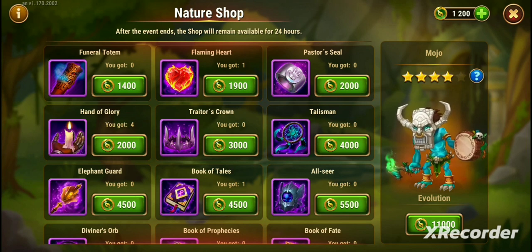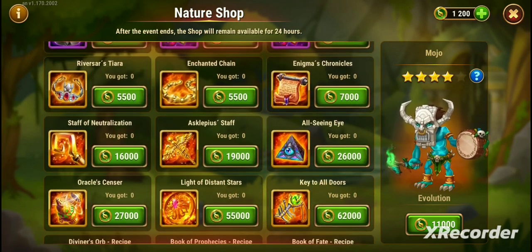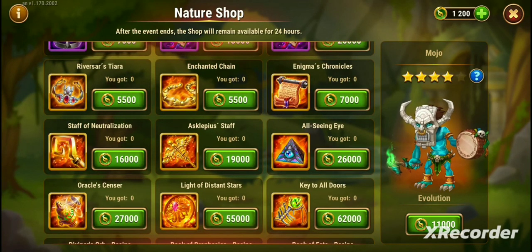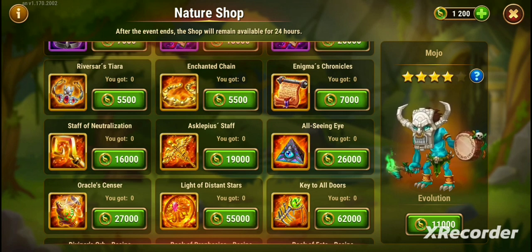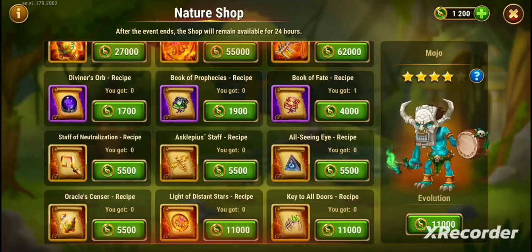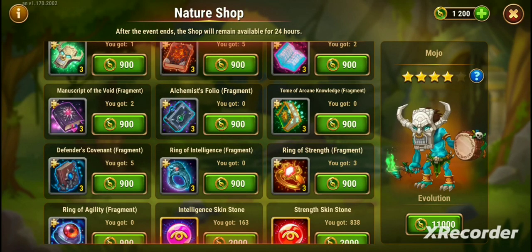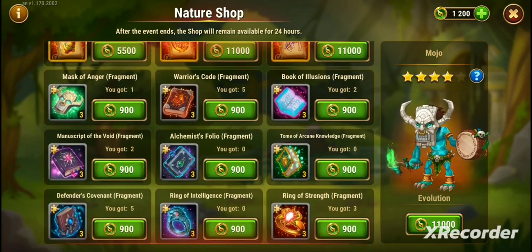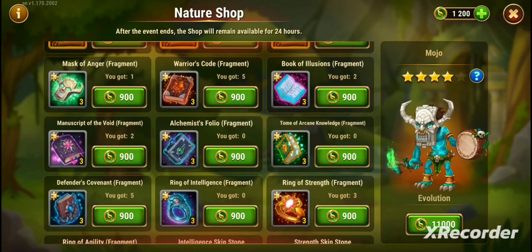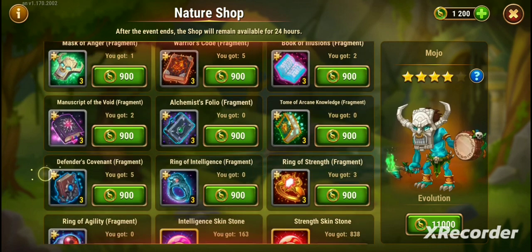I do think all the orange items are good buys if you're just doing tasks and can upgrade this way, because these items require a lot of energy to farm normally — so this might be a more effective way to get them. For example, the Book of Prophecies is 1,900 Nature Coins. I have Valkyrie's Favor, so I get coins often and buy artifacts. Looking at Mojo's artifact — the Mask of Anger — you get three for 900 Nature Coins, whereas normally you buy one for four coins. So this is actually cheaper to buy the artifact fragments from this shop.